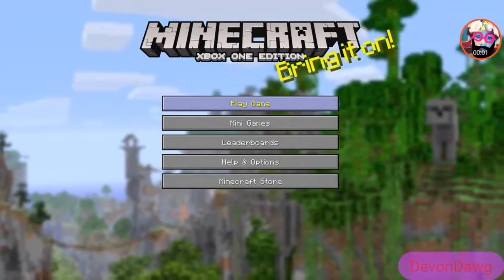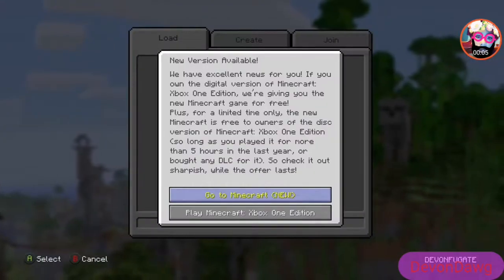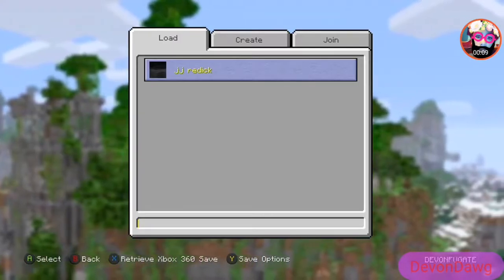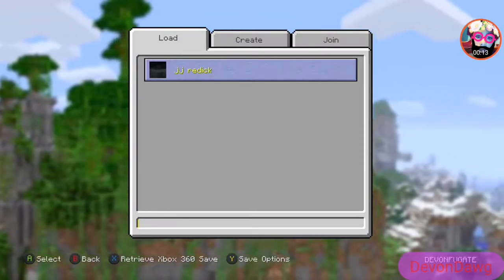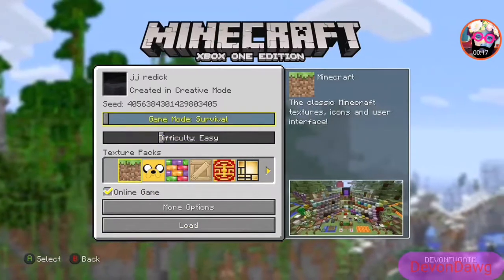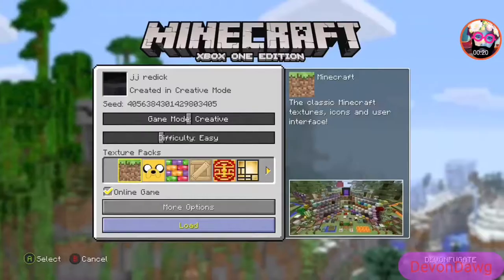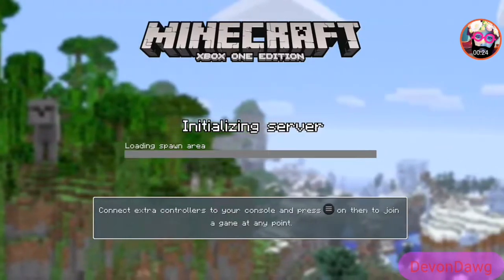Hey guys, what is up? Today I'm bringing you guys ASMR Minecraft gameplay. In this Minecraft gameplay, you're going to see me make great stretchers, and I'm also going to go explore and get a cave. I'm also going to be killing chickens. So if you like that type of stuff, then like and subscribe and let me know if you want more of these type of videos.